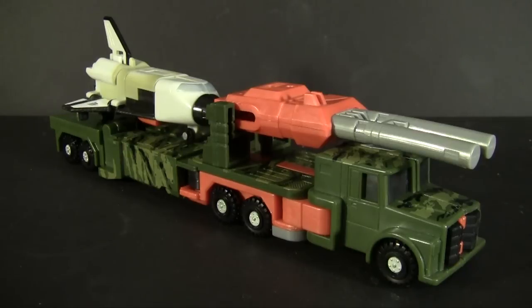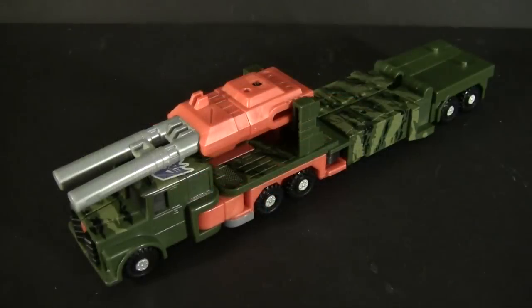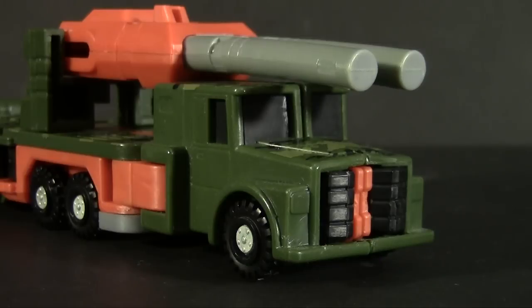The deco's interesting on this one. The camo goes across the top but only three-quarters of the way down the truck, and it only goes down the side on one section. Not to mention, nothing is going to be camouflaged when your military green is broken up by safety orange. That said, the molding is nice — the windows are molded in nice and deep, and there's lots of panels down the back. The grill's even included, using the fists of the robot mode to create the shape.